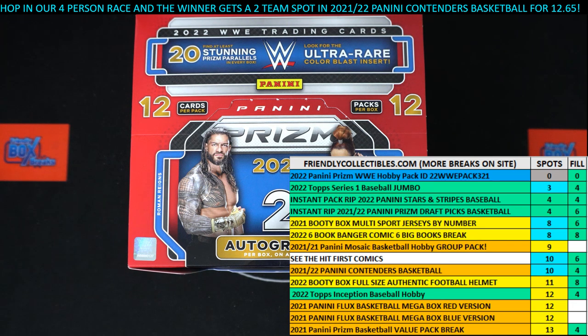All right, here we go. This is a filler for two categories in the Pack Break of 2022 Panini Prism WWE Pack 325. We've got our racers at the line. We need to shuffle them up seven times, send them on their way on a 30-second sprint.